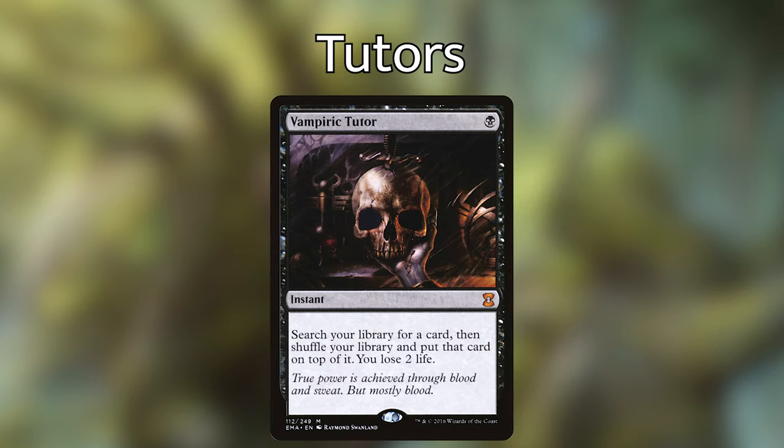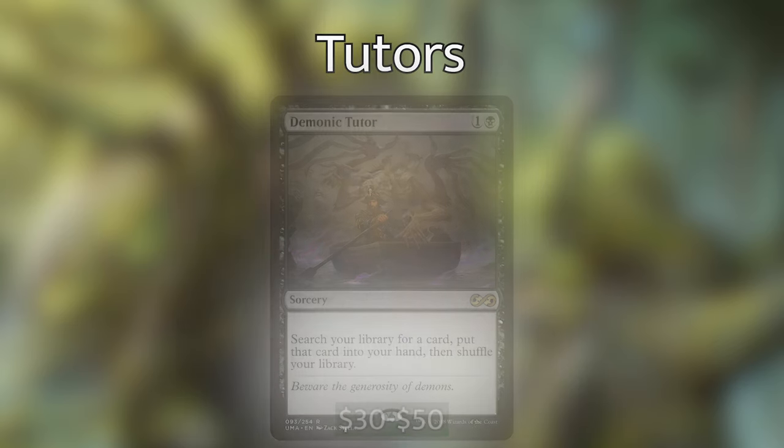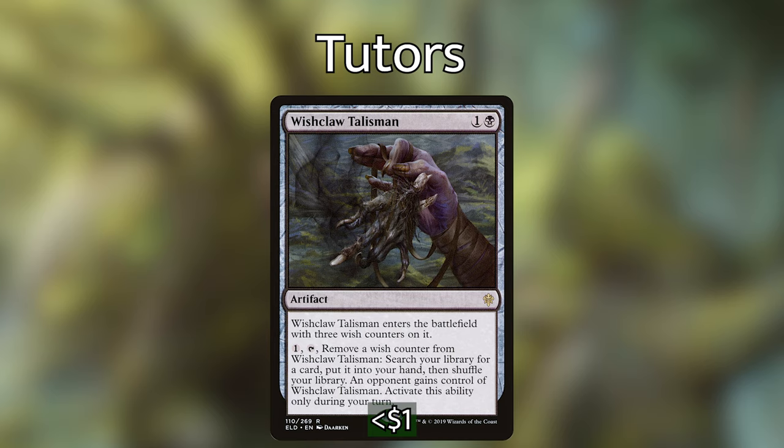Vampiric Tutor is 1 black for an instant — search your library for a card, shuffle your library, put that card on top of it, you lose 2 life. Demonic Tutor is 1 and a black for a sorcery — search your library for a card, put that card into your hand, then shuffle your library. Grim Tutor is 1 black black for a sorcery — search your library for a card, put it into your hand, then shuffle your library, you lose 3 life. Diabolic Tutor is 2 black black for a sorcery — search your library for a card and put it into your hand, then shuffle your library. Wishclaw Talisman is 1 and a black for an artifact that enters with 3 wish counters. For 1 generic, tap and remove a wish counter, search your library for a card, put it into your hand, then shuffle your library — an opponent gains control of Wishclaw Talisman. Now we're not really worried about giving it to an opponent because when we tutor something up, we're supposedly going to win that turn.